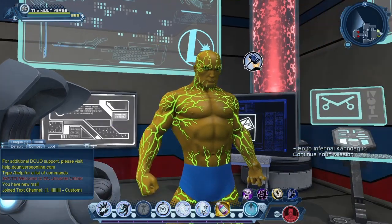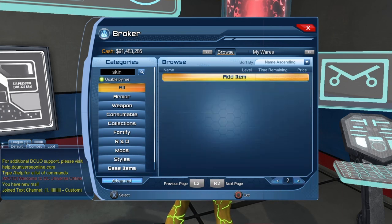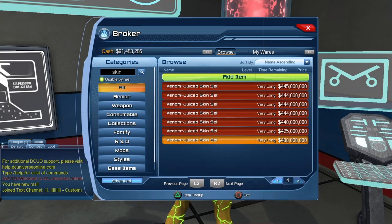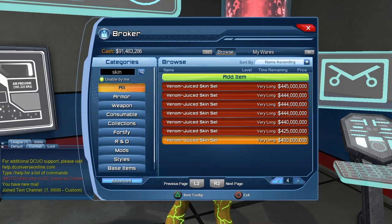Another option would be to just buy the skin from the broker. Here we can see the Venom Juiced skin set — it starts at 870 million, but it does go down all the way to 400 million. And we only got the booster bundle yesterday, so odds are the price should keep going down in the next few days. I have to give my usual broker warning: prices on the broker change all the time, so these are the prices right now — tomorrow, next week, next month, even later tonight, the prices could be different.